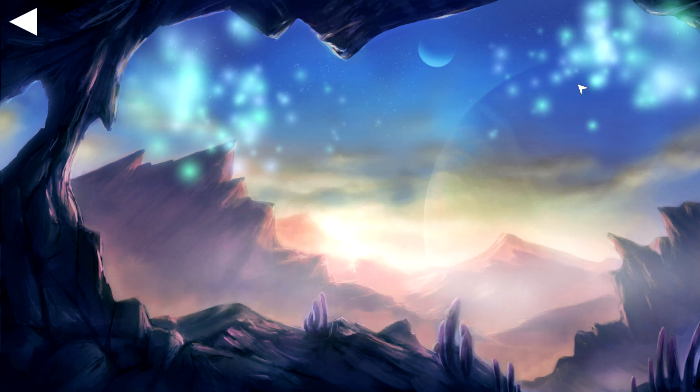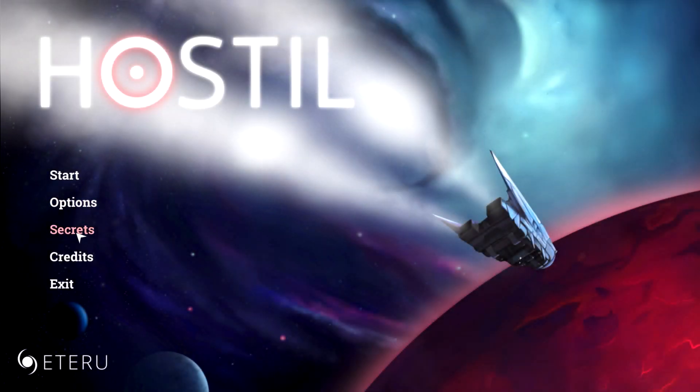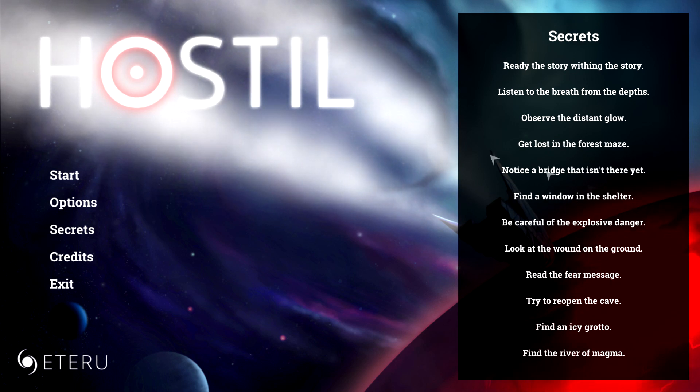OK, well that was Hostel for you guys. Let's actually go back to see the secrets. The story within — 'Listen to the breath from the depths.' It kind of gives you clues to the different things, like 'find a window in the shelter.' There was that little extra village. And 'find the river of magma' — we found that in the last one! Anyway, that was it for today guys. Thank you for watching and as always, do take care and happy gaming!